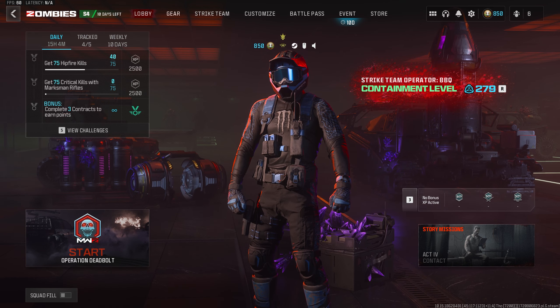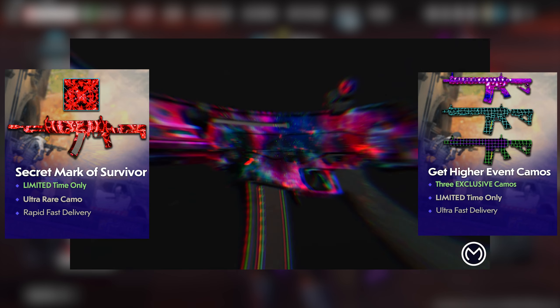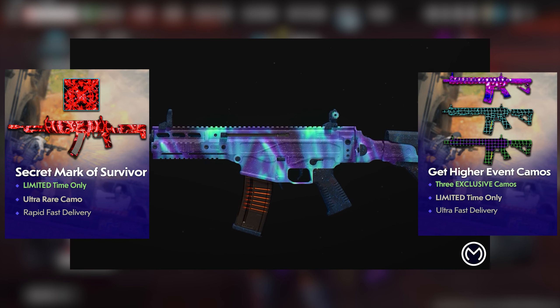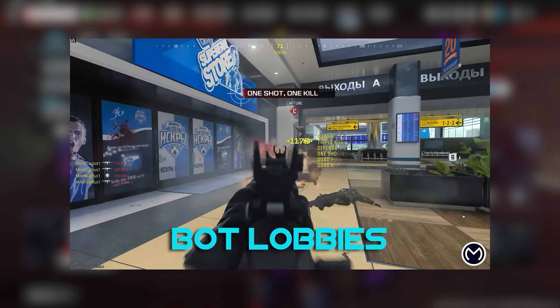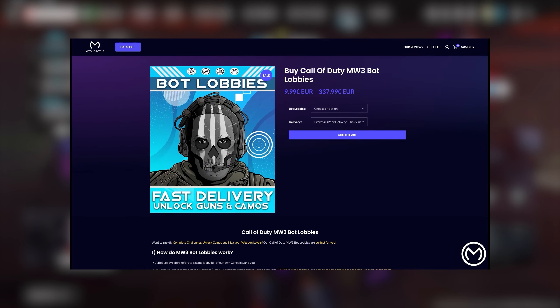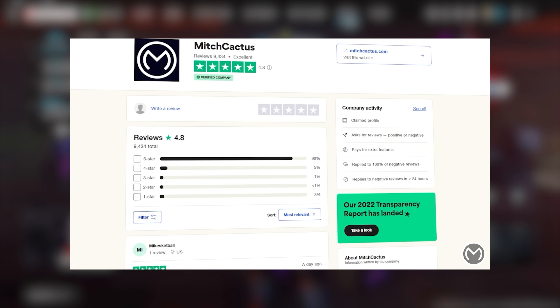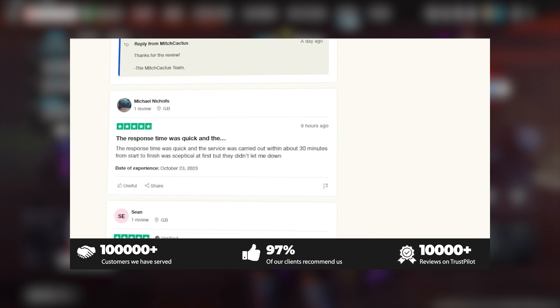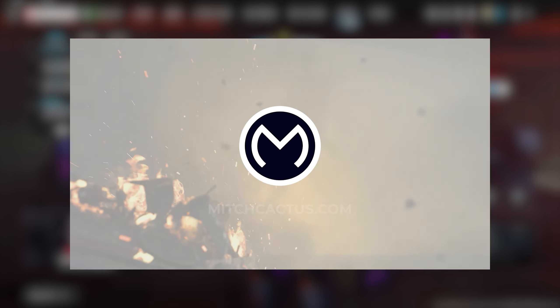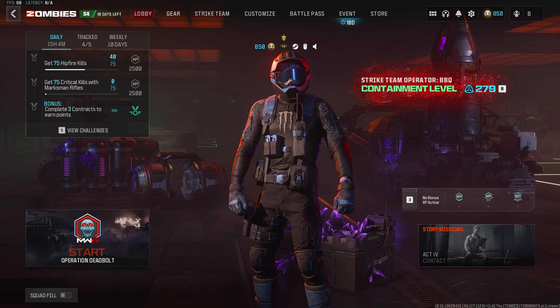Before we take a look at the build I'm using for the Rennetti, I just want to quickly thank Mitch Cactus for sponsoring this video. Whether you're interested in unlocking the MW3 weapon mastery camos, event camos, all the zombie schematics, or even just the easier multiplayer lobbies, Mitch Cactus has you covered. With over 10,000 reviews on their Trustpilot page, they are easily the safest and most trusted boosting service provider out there. Head on over to MitchCactus.com and use my code Hypno for an extra 5% off.